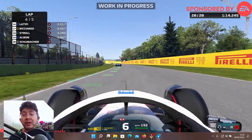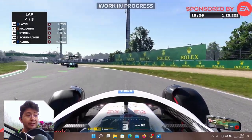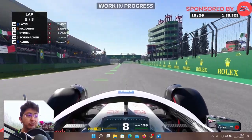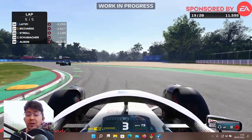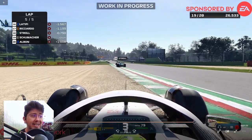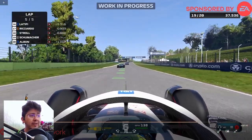F1 2022 is available to pre-order right now with a special Miami-themed content pack featuring livery, suit, helmets, gloves, a cap, t-shirt, and wall art designed by a local artist when you pre-order the game before the 16th of May. The F1 2022 Champions Edition gets you on the track early with three days early access, starting June 28th. With that pre-order, you will get F1 2022 new era content, an F1 Life starter pack, new My Team icons, and 18,000 pit coin, which is the in-game currency used to purchase things for the new F1 Life.